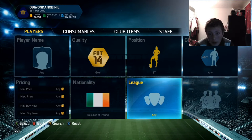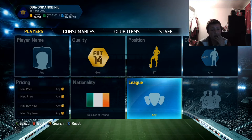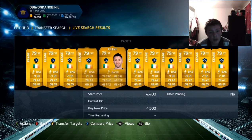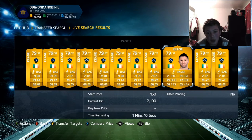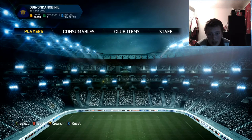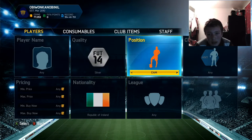Our fourth player is Robbie Keane. You pick him up for about 2k and his price is going to rise to about 6 to 10k, so it's a nice 4 to 8k profit.